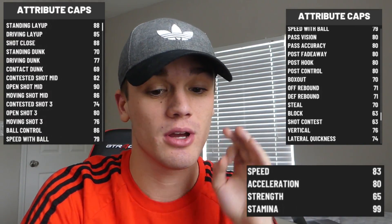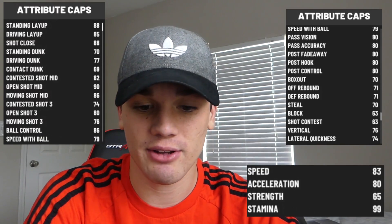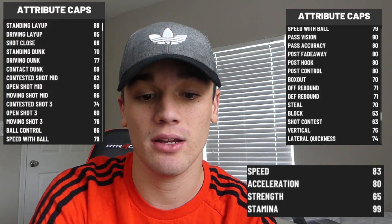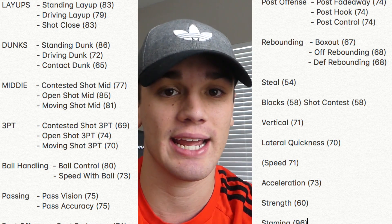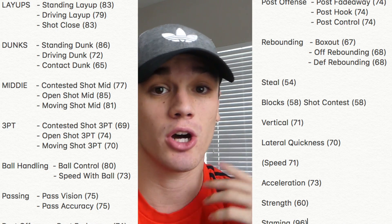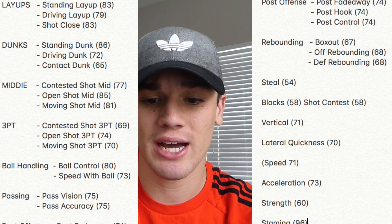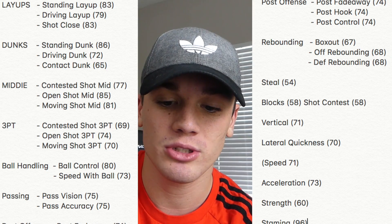Ball control 86, speed with ball is 79, lateral quickness 74 — all these are looking fine, just average stats. Speed 83, acceleration 80, strength 65, stamina 99. These are the stats for a 99 overall when maxed out. I'm also throwing up the attribute caps at 85 overall on screen — once you upgrade your player to 85 without any MyCareer or park boosts, three-point shot is at 74 and open shot mid is 85.